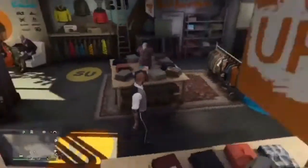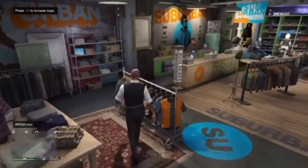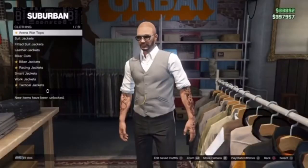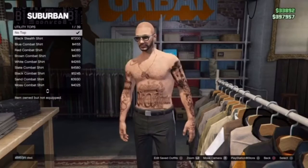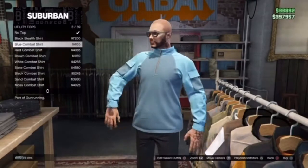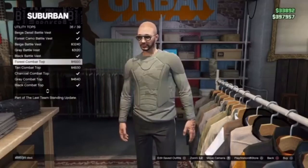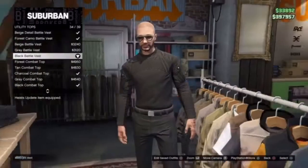For the first outfit, you want to go straight over to Tops. I have done this outfit before in its own separate video, but I want to pull it into this video because it's one of my top 5 best try hard outfits. Go to utility tops and get the black battle vest — just keep going down until you find it. Equip that.